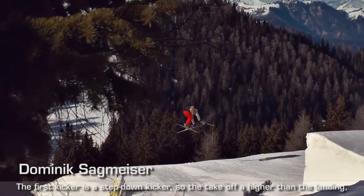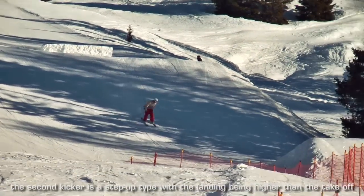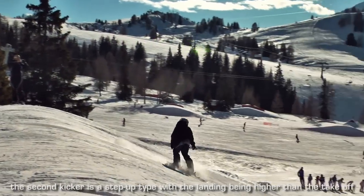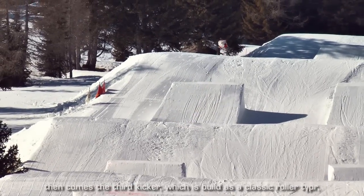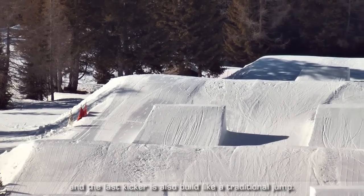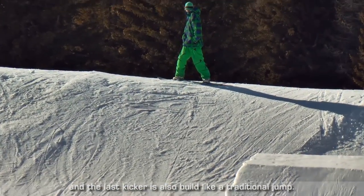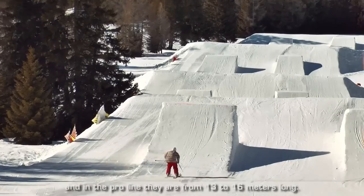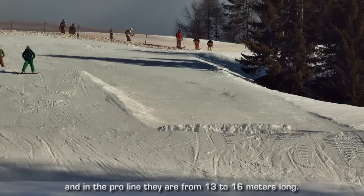The Kicker Line consists of four kickers. The first one is built as a step down, that means you can run from quite high up into the landing. The second kicker is more as a step over, that means that the table is above the bottom. Then the third kicker is built as a roller coaster. The last and fourth kicker is built as a normal kicker. The speed in the medium line is between 8 and 10 meters, and the pro line is between 13, 14 and 16 meters.